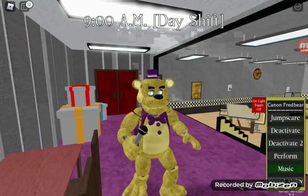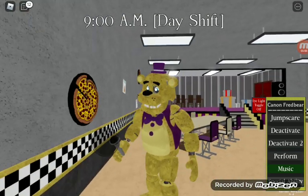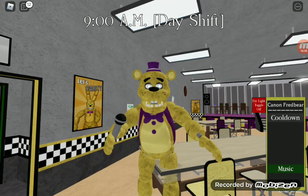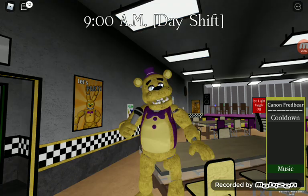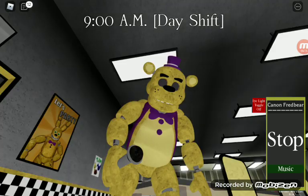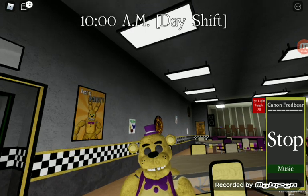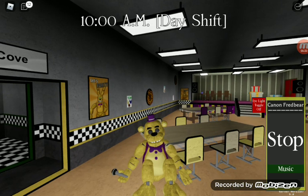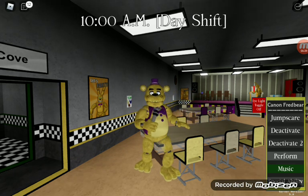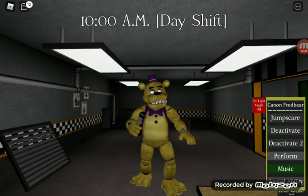So here's Fredbear - pretty cool. Let's do the jump scare. He just waves his arms, that's funny. Oh it's about to end. And then let's do the shutdown thing - deactivate, deactivate two. And perform. His special ability also teleports.